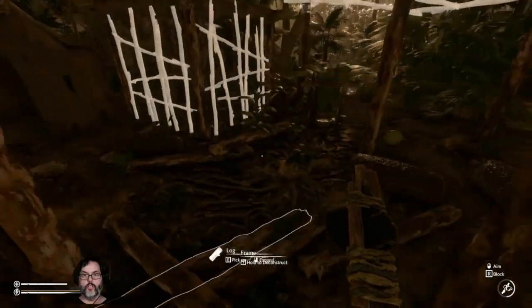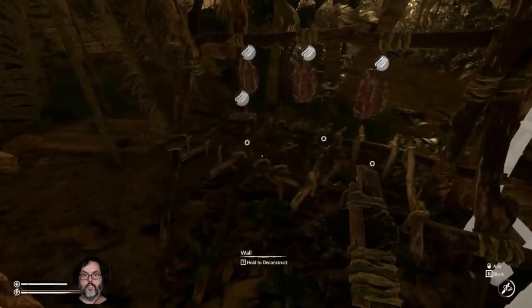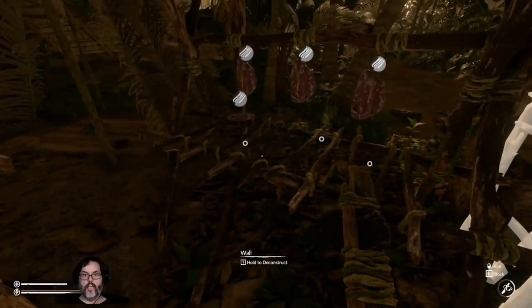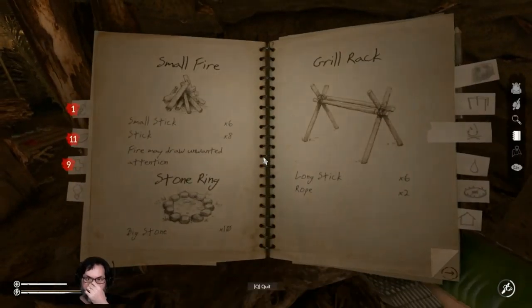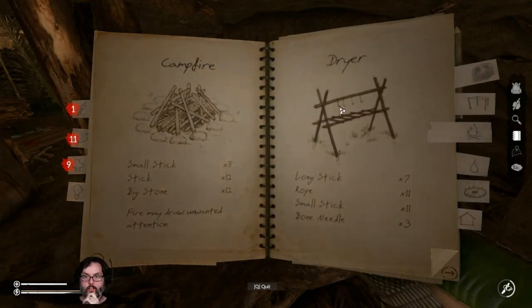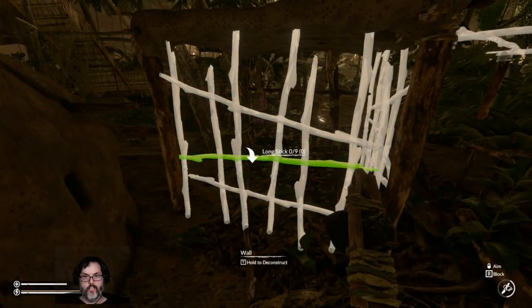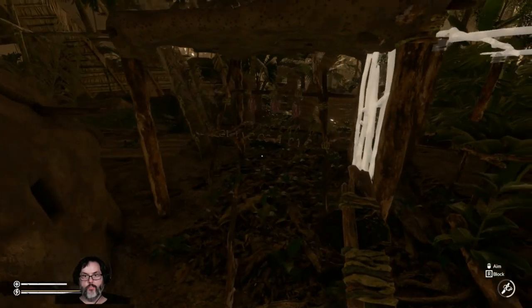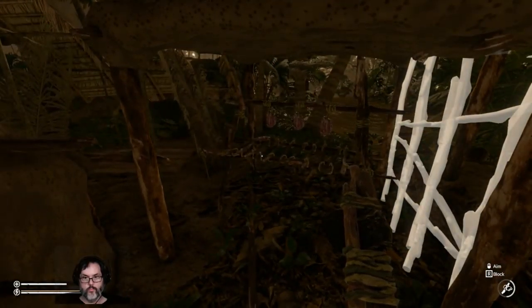Let's go ahead and take a look here. That is... what is that? That is a dryer, yeah? Seven long sticks — that sounds like a lot. So I want to take that out.